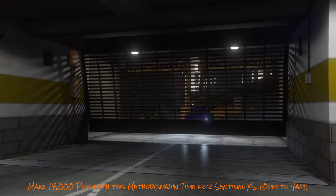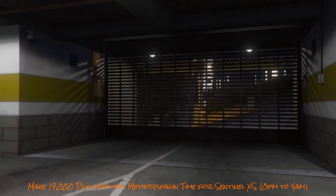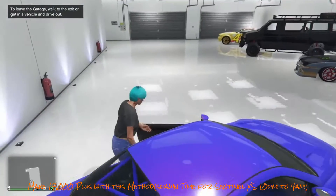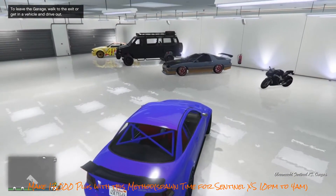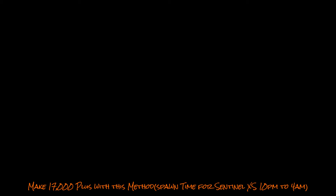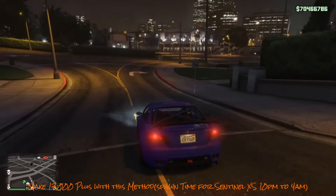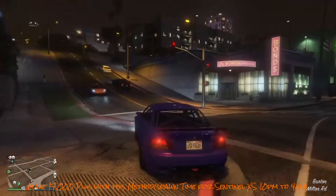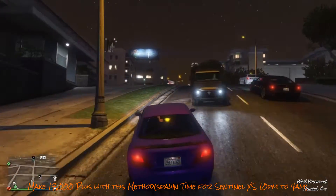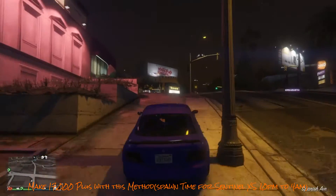Just go take this one and do the same thing — drive it to the apartment. The other car should spawn back into your garage too. Then just get back in that one again and drive back out. Keep doing this method over and over again until you fill up your garage. Remember, this can only be done at night — I think it's like 10 o'clock to four in the morning. If you do it right and get them spawning one after another, you can store at least eight vehicles, so this is a pretty effective method.